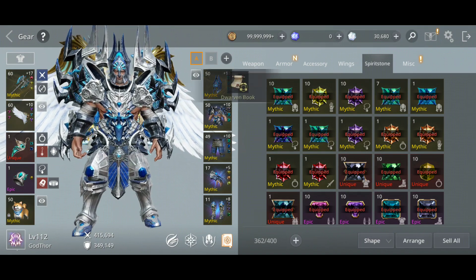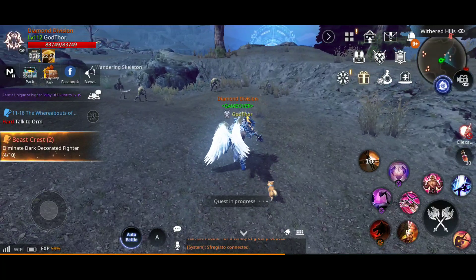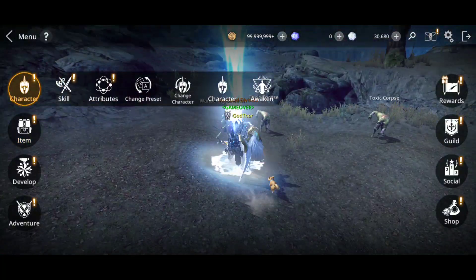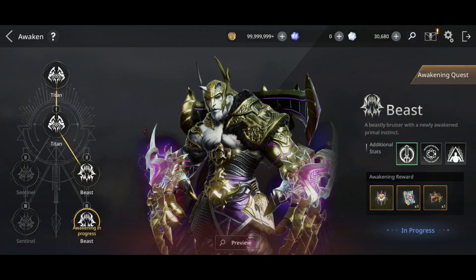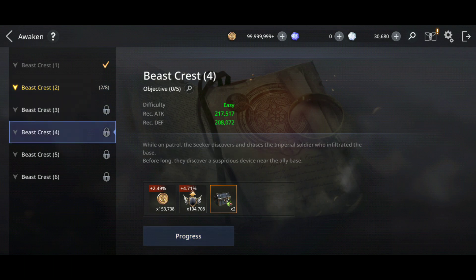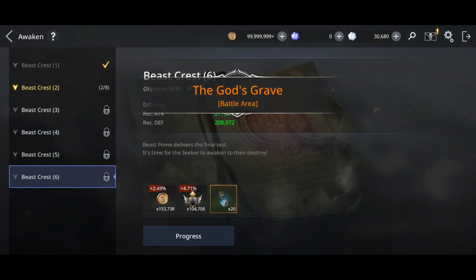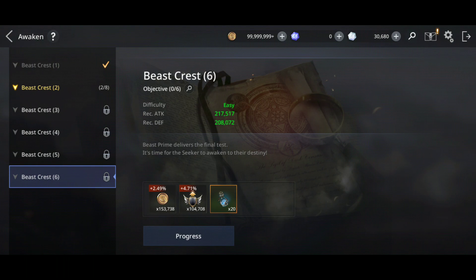Let's check - what else guys - let's check the skills now. I'm on the mission - let's see how much I did from the third awakening quest. It has six parts guys, I'm on the second and each one has a series of quests, so definitely will take a while. These are the requirements: attack and defense - 217,000 attack, 208,000 defense.